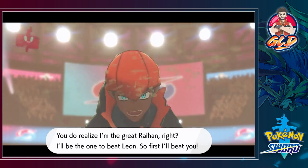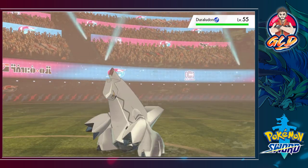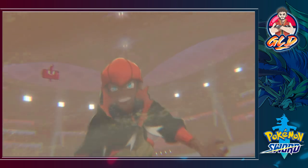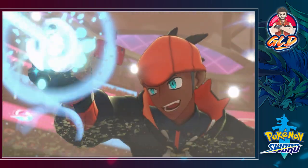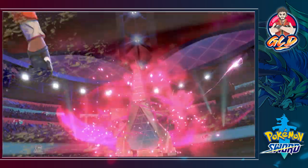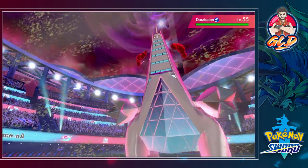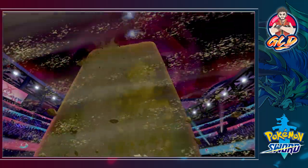Continuing with Togekiss - Raihan is about to use his strongest Pokemon. Here comes Duraludon! Let's use Metronome - I've always wanted to use Metronome. Raihan taunts about the storm with his partner waiting. Okay, I think I know what's going to happen and it's not going to be pretty. Oh wow, Raihan is using his Max Raid Ball - I forgot he could do that.